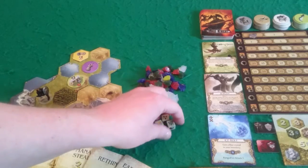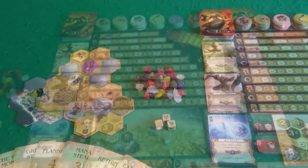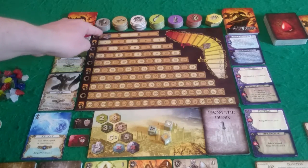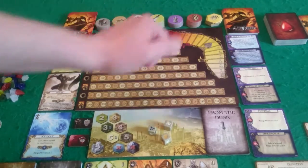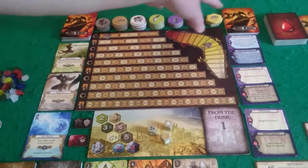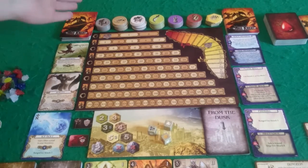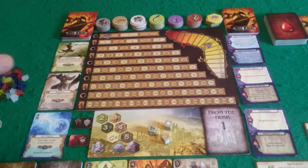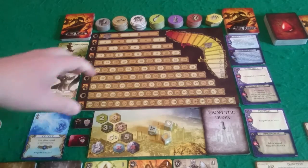Once you pick your scenario, it'll give you tips on how to set up and any additional special rules. Either way, you're going to need your spare mana dice and spare mana crystals in the centre available for everyone. You'll need to set up your fame and reputation board. Unless stated otherwise, you'll start on zero fame and zero reputation, which is actually the middle because it goes positive or negative. You'll also want all your tokens ready, which represent the various monsters you'll have to fight.